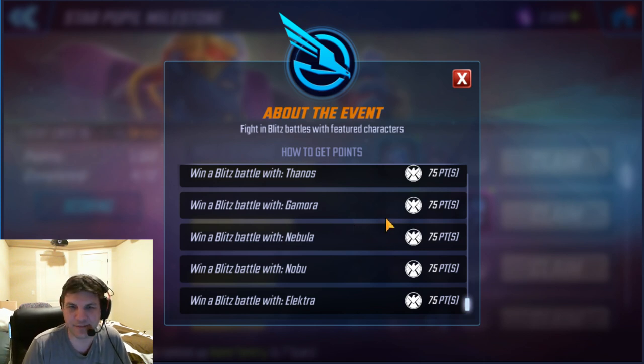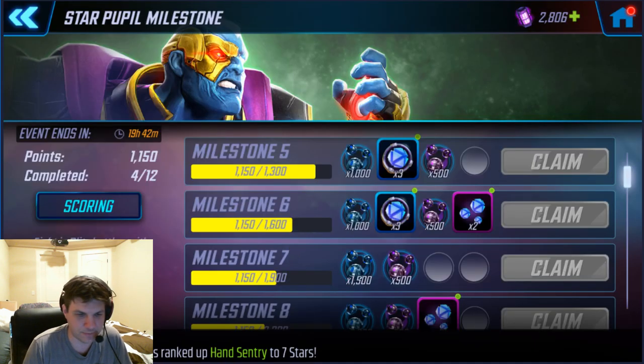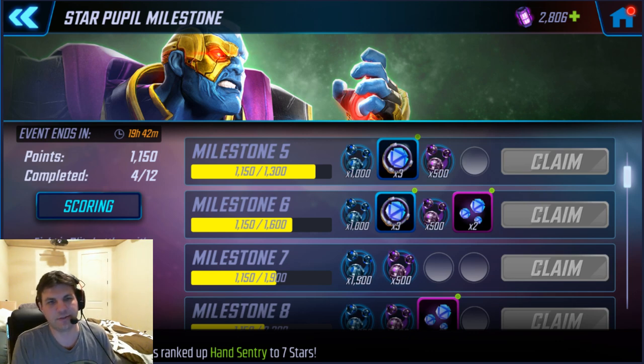In total that is 11 characters, each worth 75 points per win in Blitz, and then you get another 25 points on top of that. So the easiest way to do this is to do two 5-man teams of those, and then do one single team of somebody who doesn't fit one of those two 5-man teams.